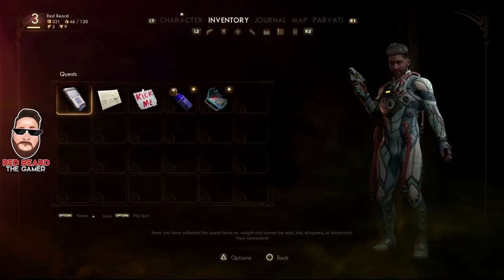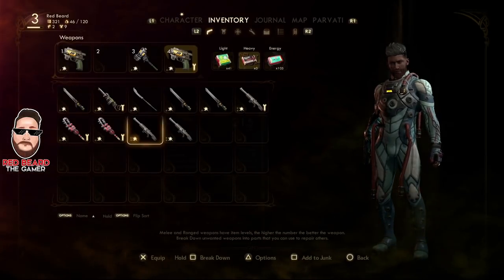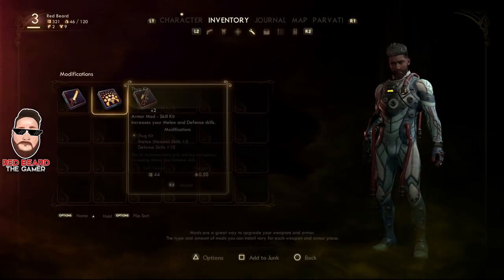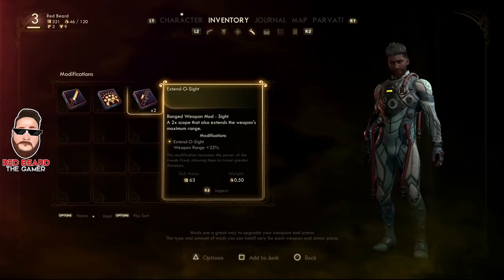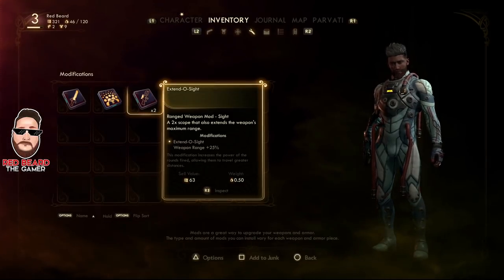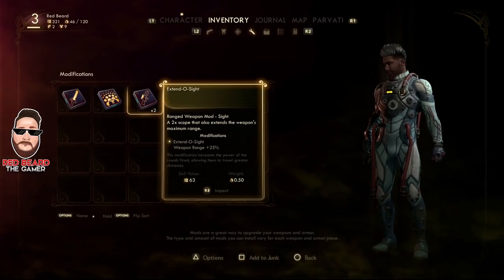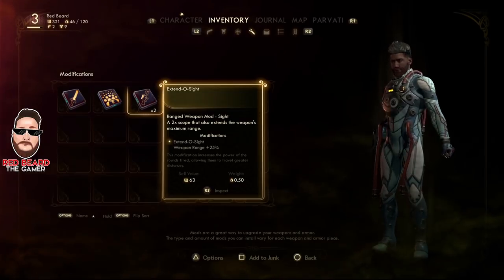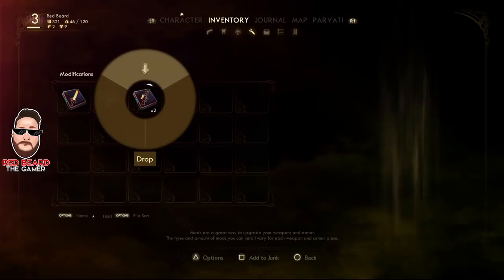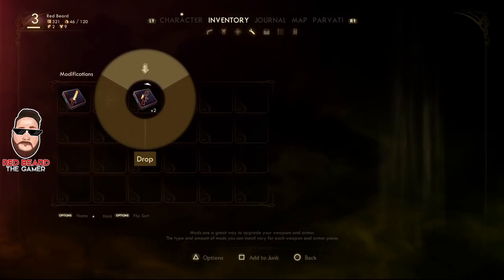Let's go to weapons. I'll drop this extendo sight here — the sell value is 63. Press Triangle on PS4 (this works on Xbox as well, just use the equivalent button). You'll see the options menu highlight; push up on the left joystick to drop it and press X to confirm.